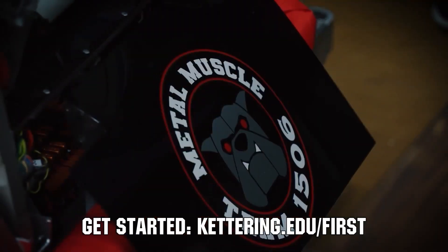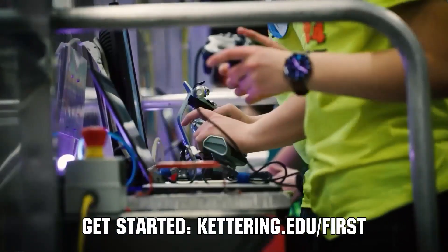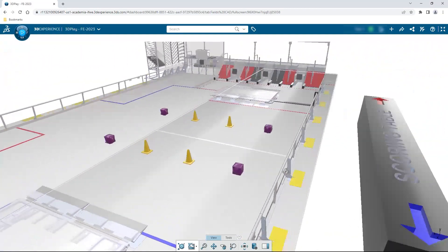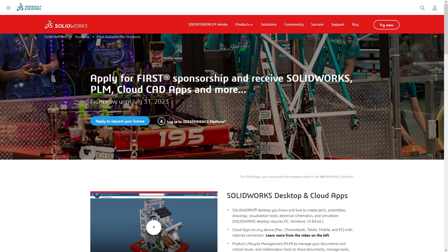Go to Kettering.edu/first to see which events you can meet a Kettering University representative. If your team is using SolidWorks, make sure you log into the 3DEXPERIENCE platform to gain access to tutorials, collaborate with other users, and download the Charge Up field and kit of parts. Go to SolidWorks.com/first and click on Log into 3DEXPERIENCE platform to gain access.